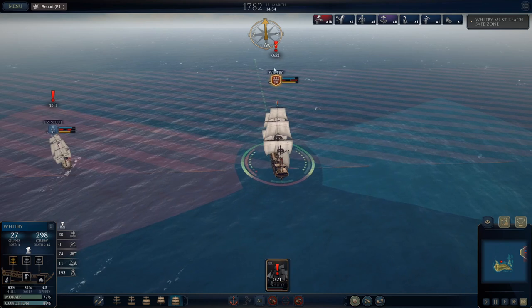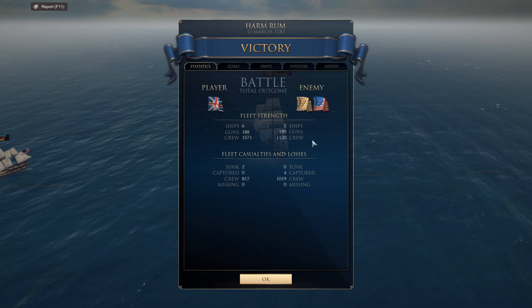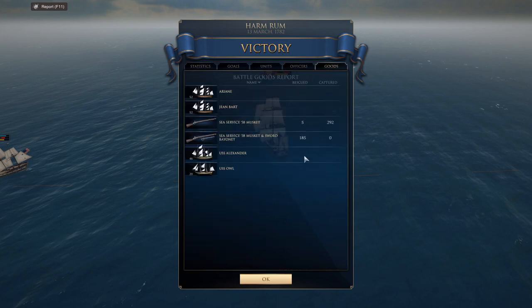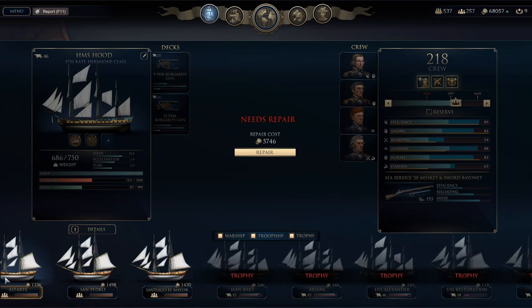We're going to come out of this in really good shape. We more than compensated for the loss of the Mills. We grab the 52-gun Ariane, the 52-gun Jean Bart, the 46-gun Alexander, and the 20-gun USS Owl — with the loss of one 40-some-gun Mills. Definitely came out ahead. I'm pretty happy with that. We can even rename one of those ships Mills in honor of the one we lost. We've got more guns and bigger and better ships than we had before. Let's take a look at those we just grabbed. Jean Bart is a fifth-rate — these are all fifth-rate I would guess. Alexander's a Hermione class.